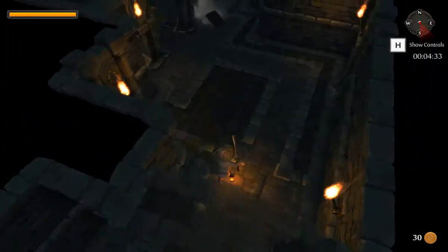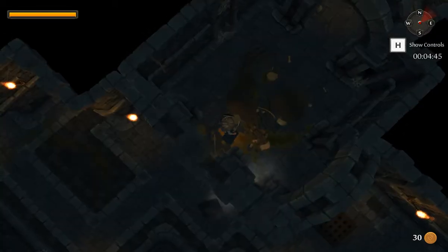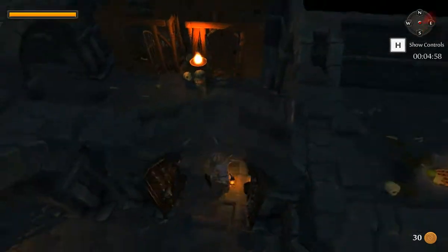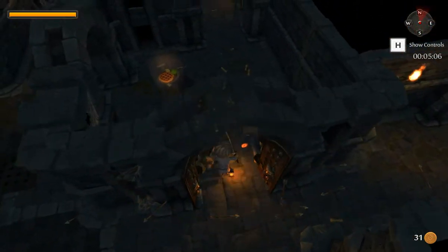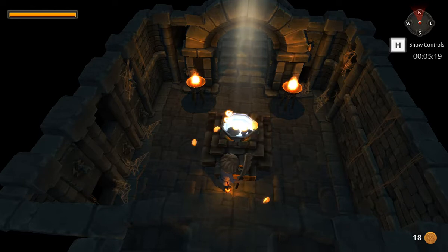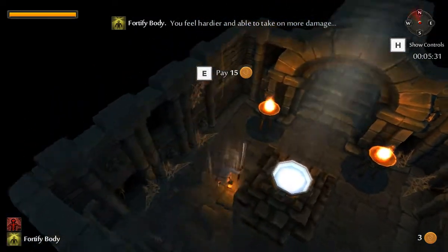The exits are generally to the north. You can bring up a map — the exit is that thing at the top, probably. There's another man; we'll take his money, because that's the sort of desperate criminals we are. I'll pay fifteen coins and I get lightning reaction — able to deal with attacks faster. Excellent. I'm fortified. We'll head on to the next level.